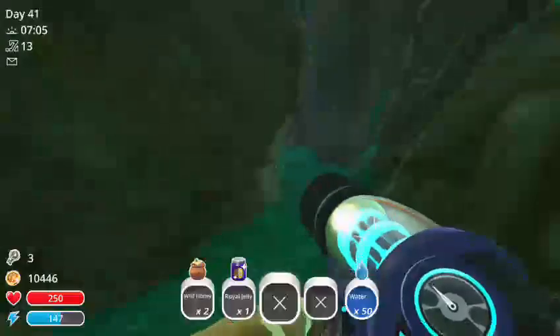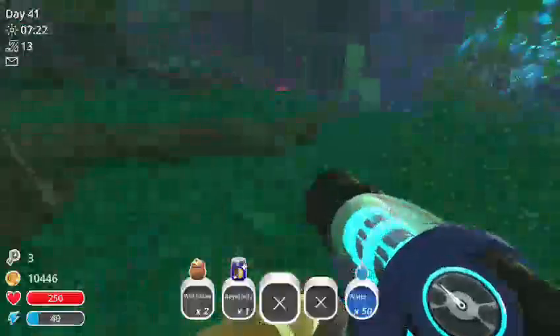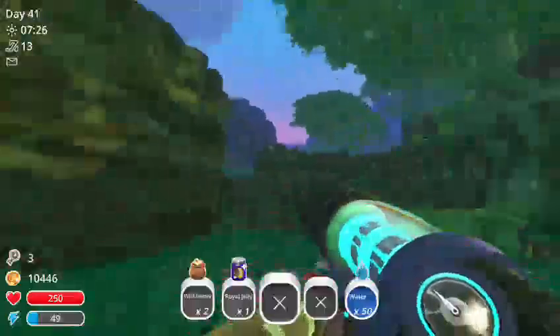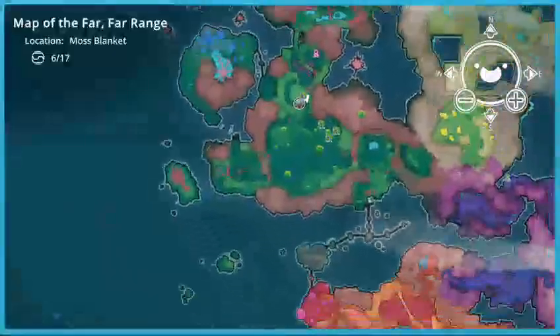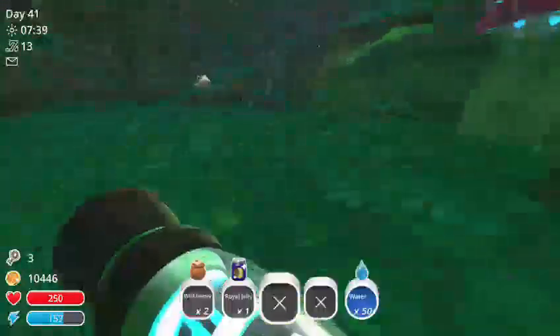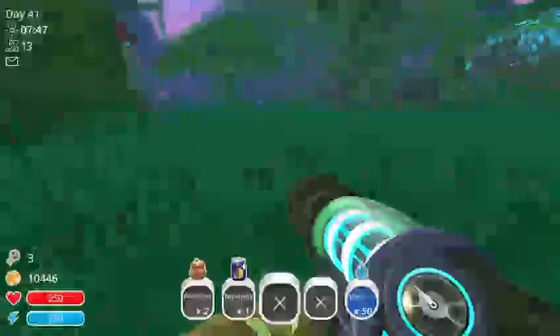I'm pretty sure there's a green one here and a purple one somewhere. Yes, so there is a green one here — I've already found it. Oh hey, there's the map location — it's the same green one I just looked at. I'm not going to check up here; I'll check up top whenever I come back. There's a purple one I've found. That's all of them that would probably be in this room.